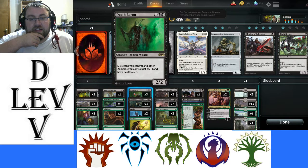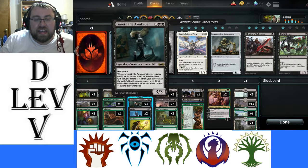Death Baron is a zombie lord — really good. It gives zombies plus one plus one and deathtouch in our deck. Izzareff, while it technically doesn't bring back stuff as zombies, it does have a way to bring stuff back when we need to, and we don't have any other methods, so it's another way to get stuff from our graveyard.